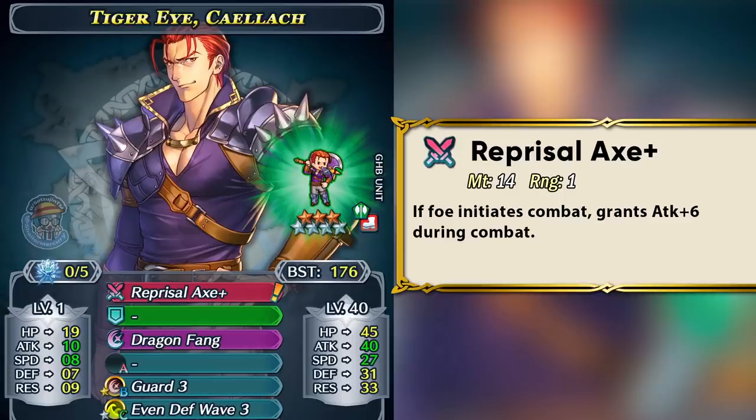Kallak is a 176 BST Axe Infantry unit and he has got some really high attack stat at base 40. He also has an attack super boon which allows him to reach 180 BST, which is really good for arena scoring. He also has pretty high HP with a pretty nice balanced bulk. His speed is really awkward — it's not too low and not too high to make a lot of use out of it. He comes with Reprisal Axe as his weapon, basically the Reprisal Lance variant with Fear Stance built in, and this weapon isn't really all that impressive when we have options like Dex Swabber and Huge Fan Plus. Those weapons are just better as inheritable axes and Reprisal Axe really doesn't stand out.